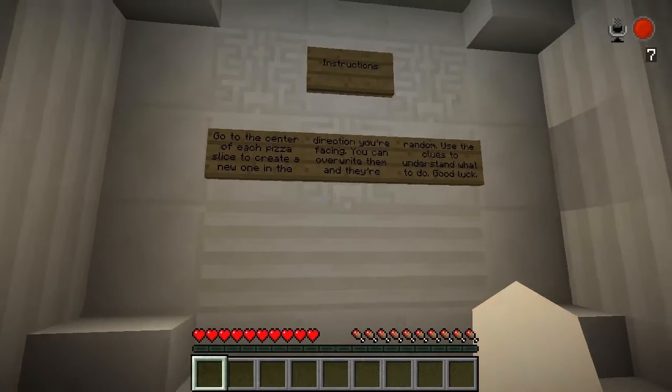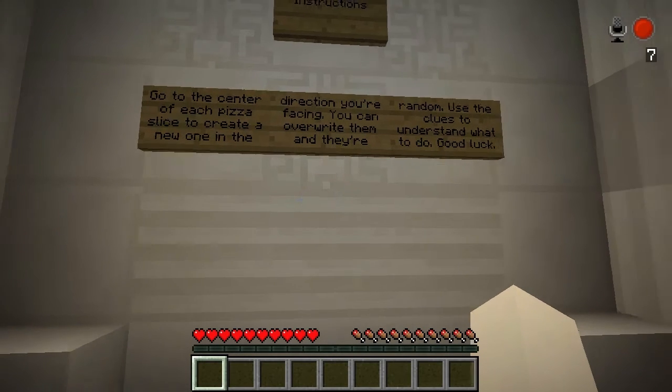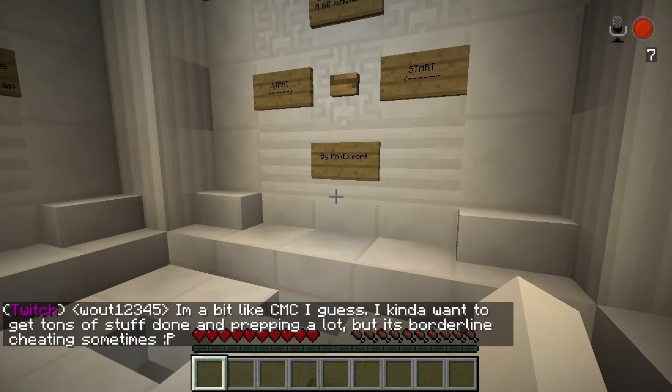Instructions: go to the center of each pizza slice to create a new one in the direction you're facing. You can overwrite them, and they're random. Use the clues to understand what to do. Good luck.